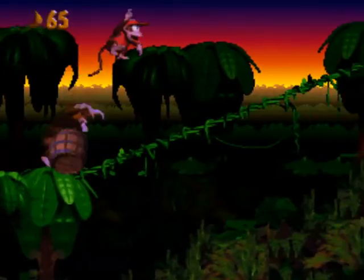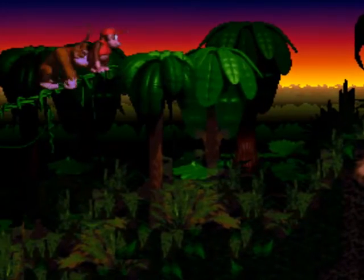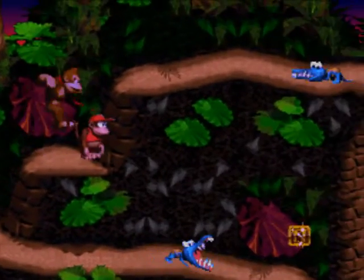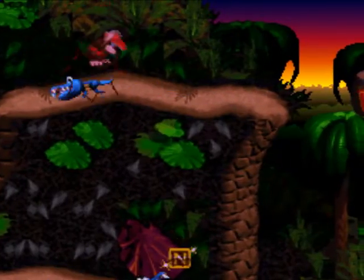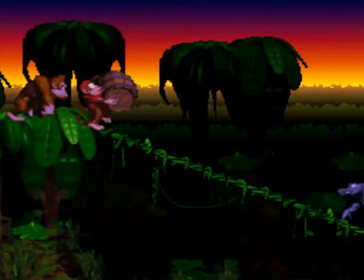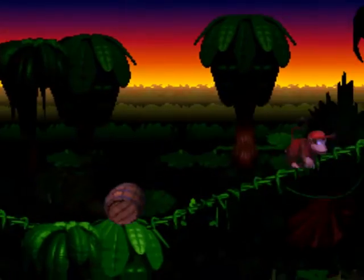Bringing it back to the idea that this was a Sonic killer — a game that had to establish that Nintendo was going to be able to extend the 16-bit era another two years waiting for the N64. You can't say this is a game without attitude, because even Lanky Kong has attitude — he's throwing barrels at me. Actually, that's not Lanky Kong, that's Mankey Kong. The relationship with the two orangutans is not clear, but Mankey is described in the construction book as a Kong family reject.